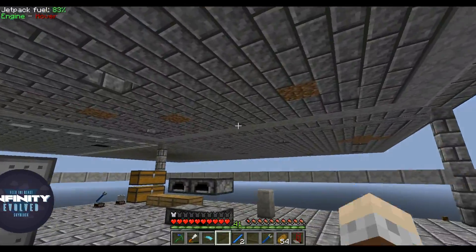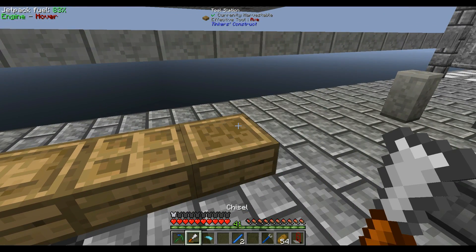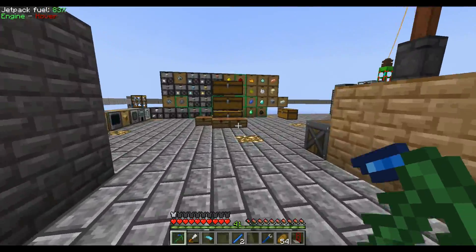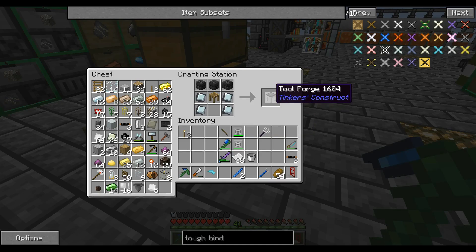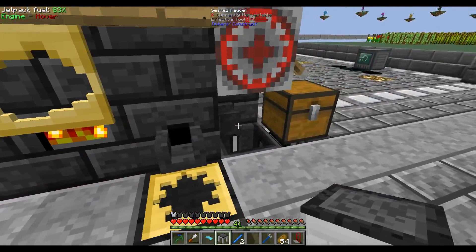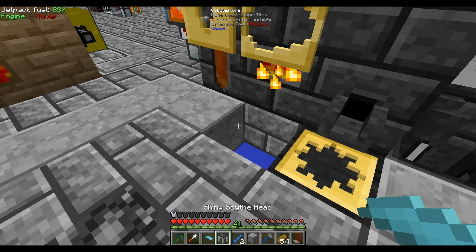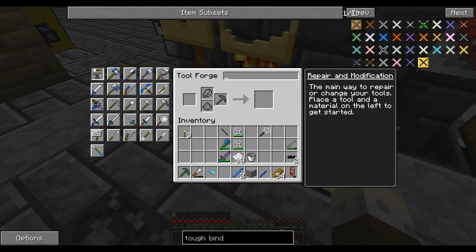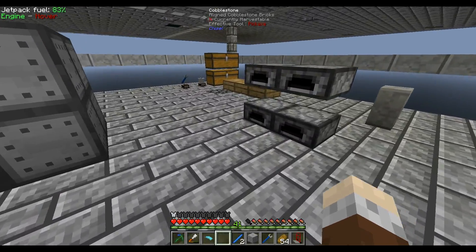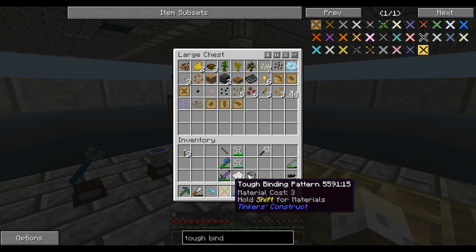I have put moss on my other Tinkers' tools. Before we can make this I need to take this away because we can't use that tool forge - it's the flat version, the slab version. But here's one I prepared earlier, so we'll stick this next to the smeltery. We'll need to get the part builder for the paper. I'm just going to leave this down here. What did I do with my tough binding pattern?